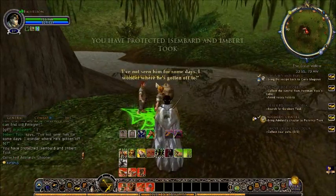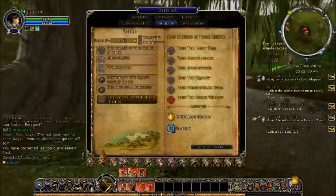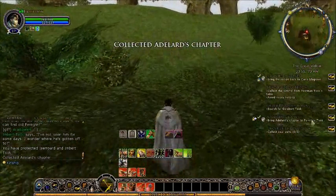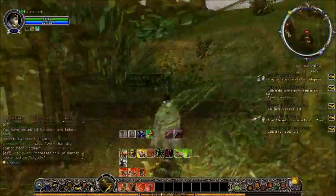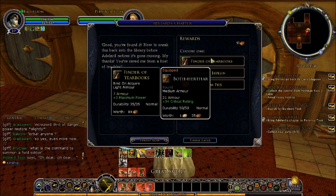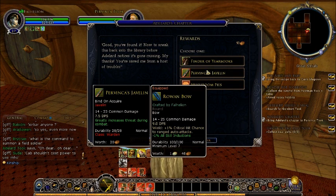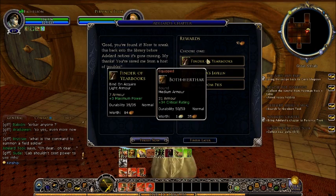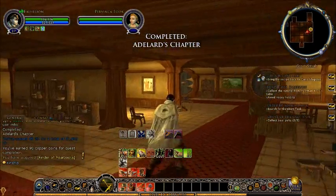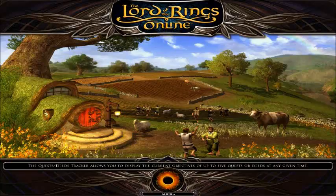Now that we're done, let's go find Peregrine — a little reference to the book there. I have found the great willow. Let's go over to that lady over there — the quest lady is in here for Perinka too. We'll take the finder of yearbooks because that one is the highest selling.